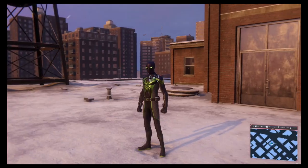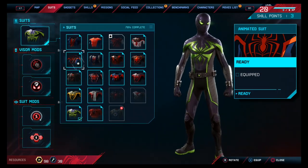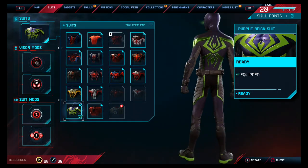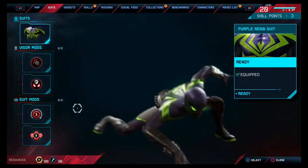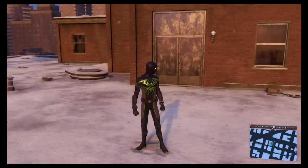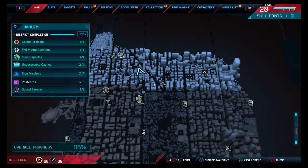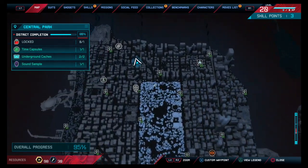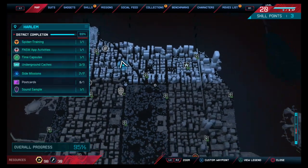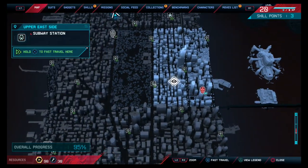Oh man, look at the suit! We got everything here. It was unlocking this one — yo, this is sweet. I love the color. Glowy eyes — it just fits everything. I feel like this is the end of the video, but it's not. So we got 95% done. We still need another postcard and this one — wait, there's a stealth challenge? Really? So this is 93% complete. Let's go — we got 95%. Let's do it!